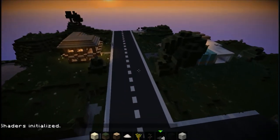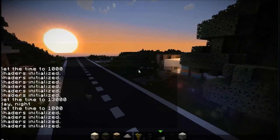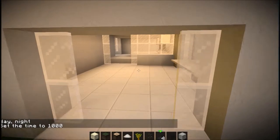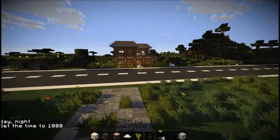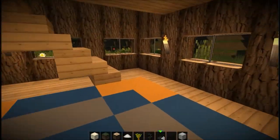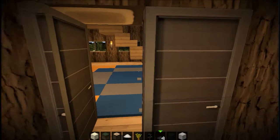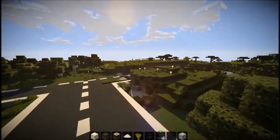Later on I'll have a download link up for this map. Right now we don't have much — we have about four houses. We have a modern house which was our first one, and looking back it looks kind of bad. Then we have this mountain house, and then our starter house back there. I'll put a world download up later for you guys.